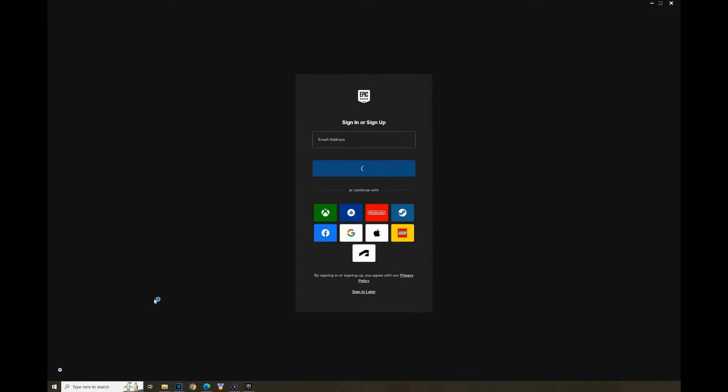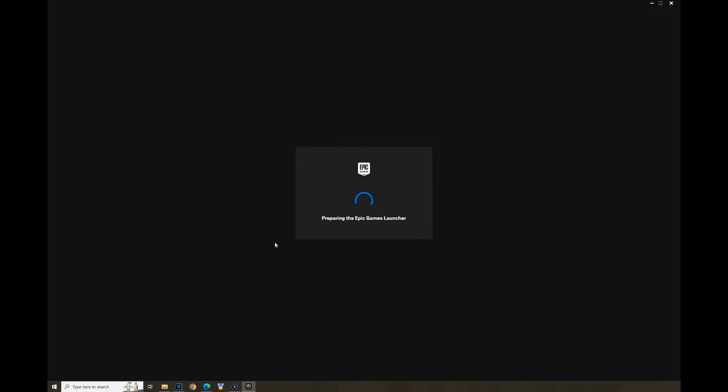If you're doing this on mobile, you can get it on GeForce Now — just sign in on GeForce Now, go to Fortnite, and the bundle should be right there. I'm going to skip the sign-in part for security purposes and sign in now. You can also sign in with Xbox, PlayStation, Nintendo Switch, Steam, Facebook, Google, Apple, or Lego.